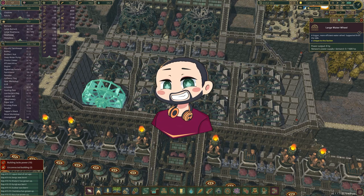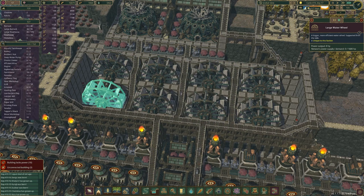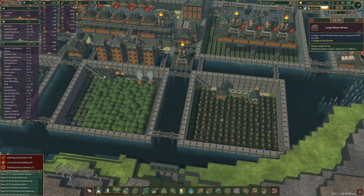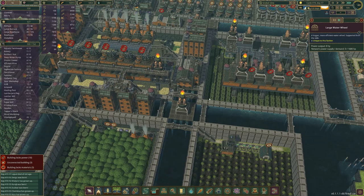Hi guys, my name is FiveFive and welcome back to a brand new episode of Timberborn where we are trying to make a modular base. What I mean by modular is we make square patches or square modules surrounded by water, and it all falls under one district.